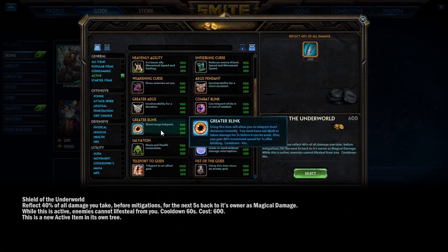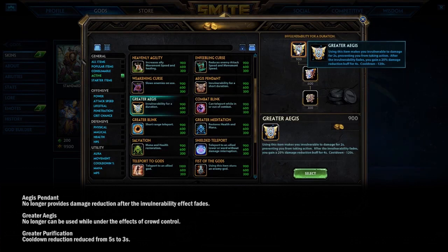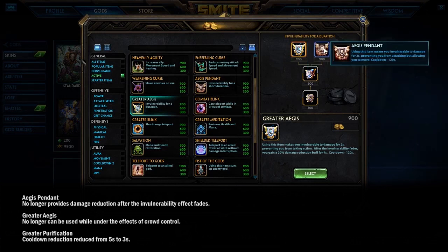Other active changes: Greater Aegis can no longer be cast while under CC, so you have to use it preemptively. Aegis Pendant no longer gives you defense after Aegis has run out. Both have been given a bit of a nerf.